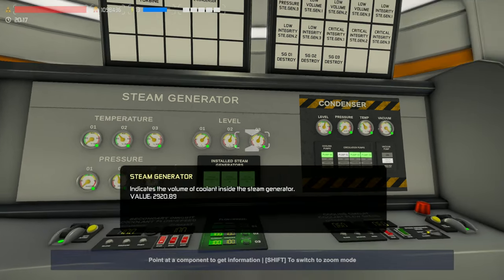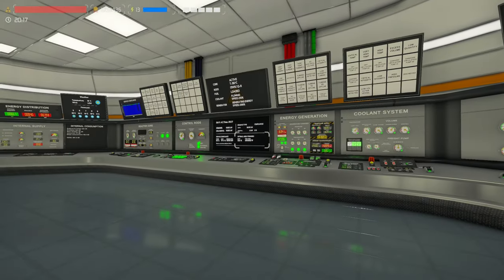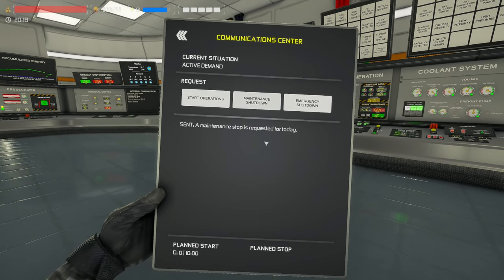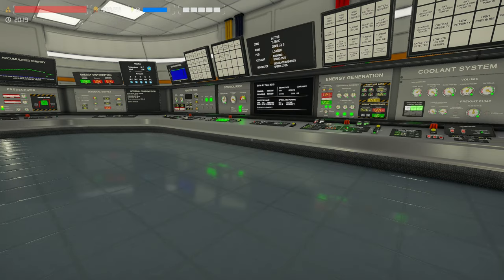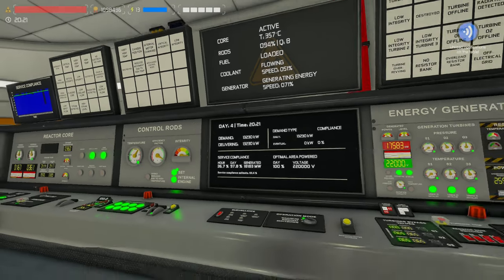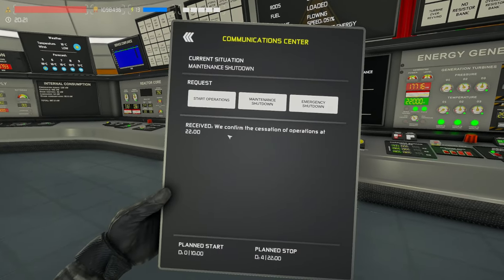Loop 2 and Loop 3 are the only ones we have to dissipate all our heat, and I'm going to request to do this maintenance shutdown right now, close to 2400 hours or midnight, for the fact that it would be the least amount of demand of power from the city. So right now would be the lowest time of the day that they would be wanting high demand of power, so it's a better chance that they would give us an approval.